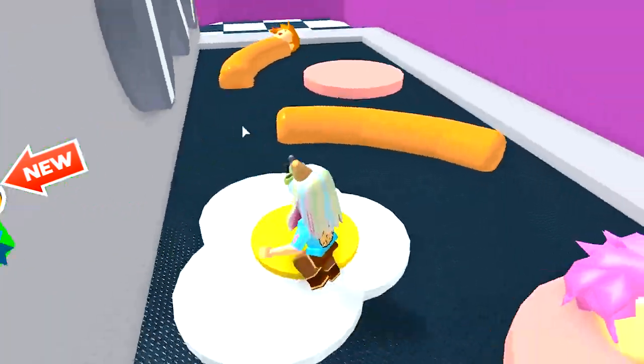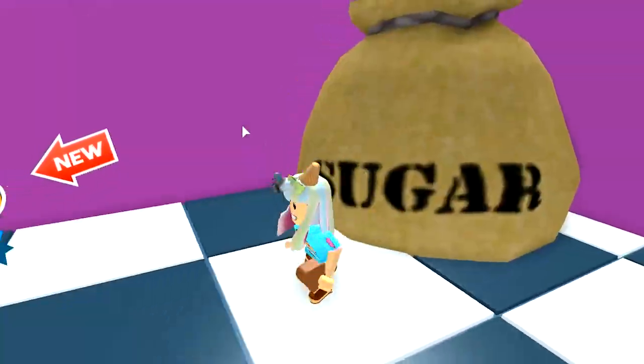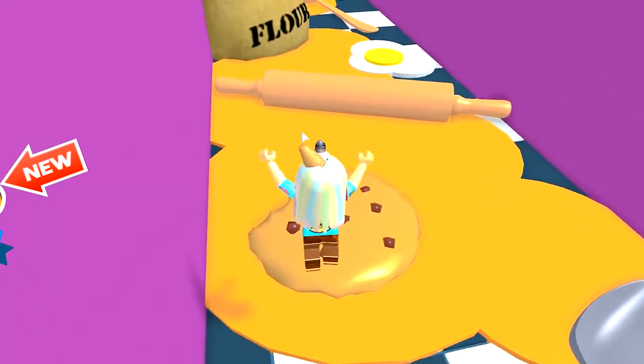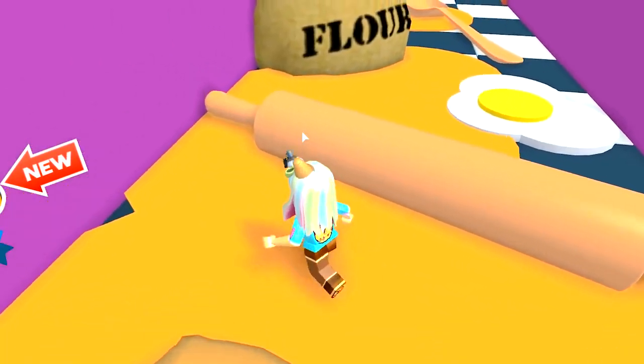Oh, no! What is she cooking? Ham and eggs! And sausages! Ugh! Wait, there's a big giant bag of sugar! Looks like she's making - Oh! Oh, no! Okay, I have to carefully jump over the spoon, onto the chocolatey chippy cookie! Oh, no! Jump over the spoon! Jump on the cookie dough batter! Okay, I have to jump over the rolling pin!